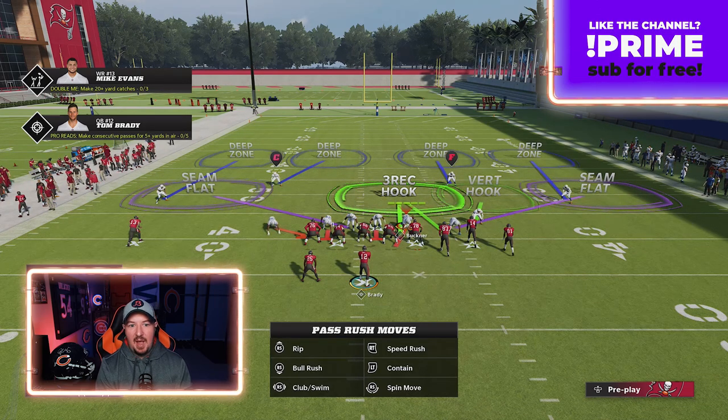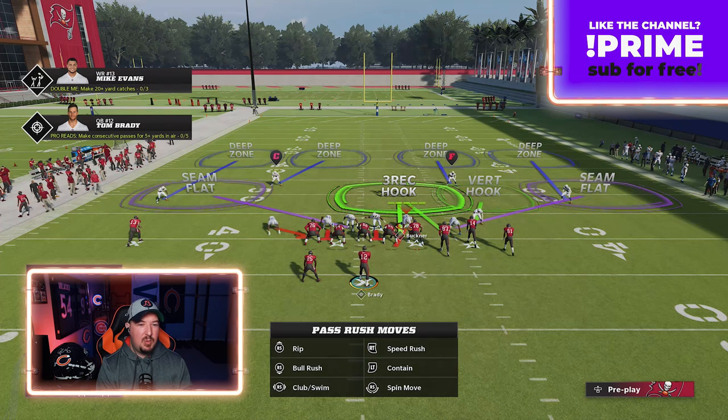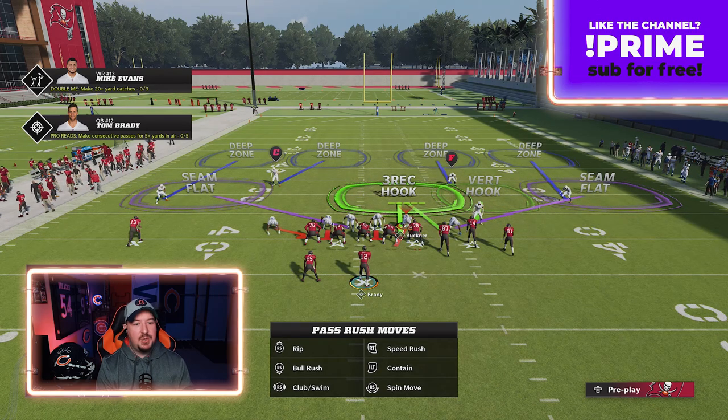The other thing you'll notice is that in the nickel double A-gap, we've got these seam flats, which are actually cover three match zones. You'll find that in cover four match, you have quarter flats. If this all sounds foreign to you, I would strongly urge you to go check out my GridironGamePlans.gg website, where I have the cover four match game plan. In that game plan, I break down cover four quarters, cover four palms, cover six, cover six invert, and cover nine.